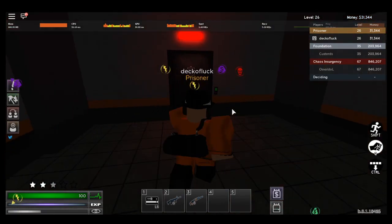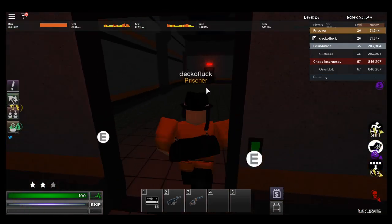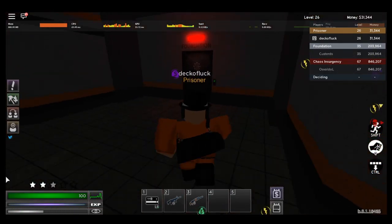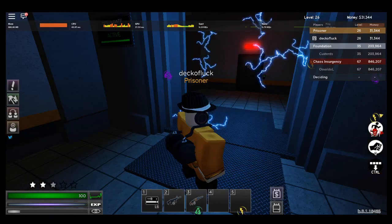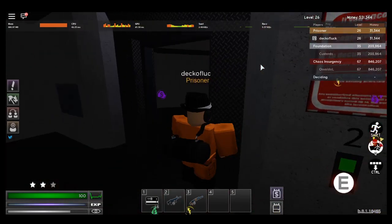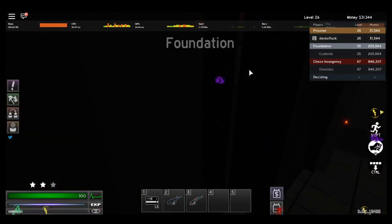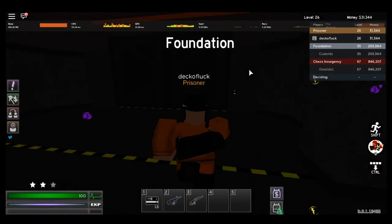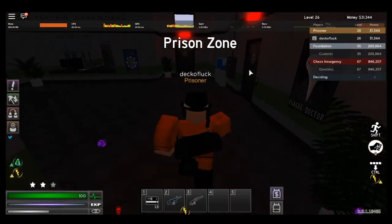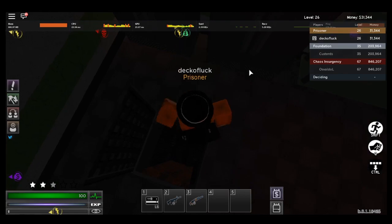This way can be safer or more dangerous because it's where the most populated area is, so you kind of have to sneak around if you're in a populated server. It's really important to do this in a low server — don't do this in high servers, otherwise there might be a bunch of foundation. Make your way down here.